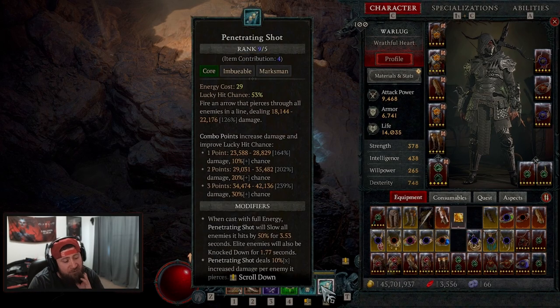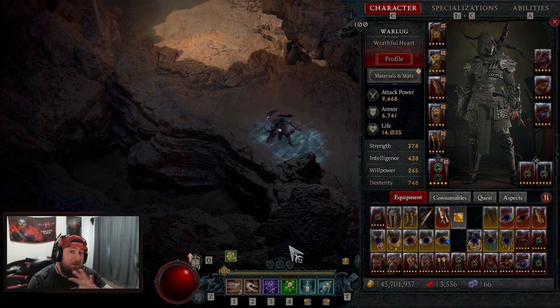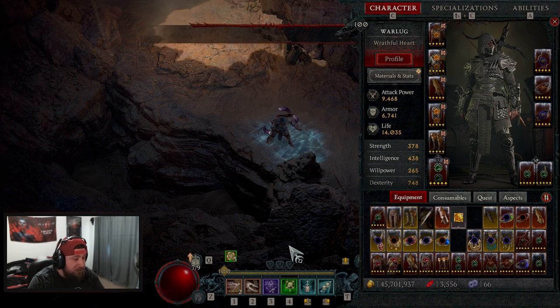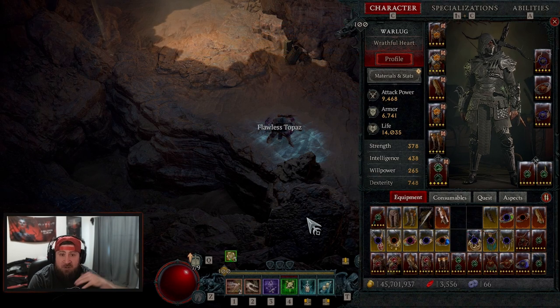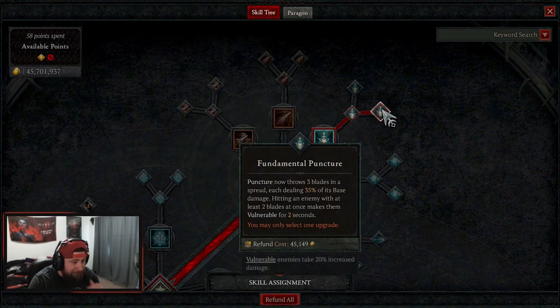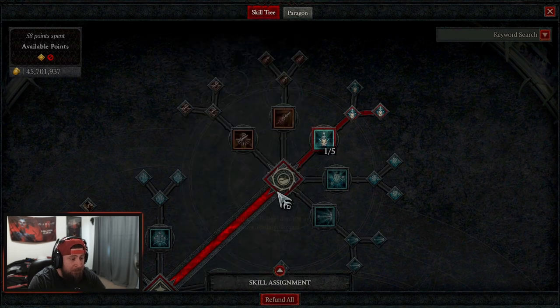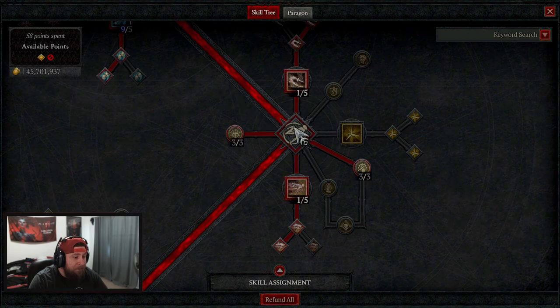We are doing a penetrating shot shadow imbuement poison trap build. There are going to be a few variants that I'll go over, and some things I changed with the build. To start off, we're taking puncture — this is a fundamental skill for almost any rogue class. We use puncture to throw three blades to get vulnerability as well as build up crit chance. Then we're taking penetrating shot, maxing it out all the way to advanced penetrating shot. When you cast this with full energy, you do some CC on all enemies and knock them down.